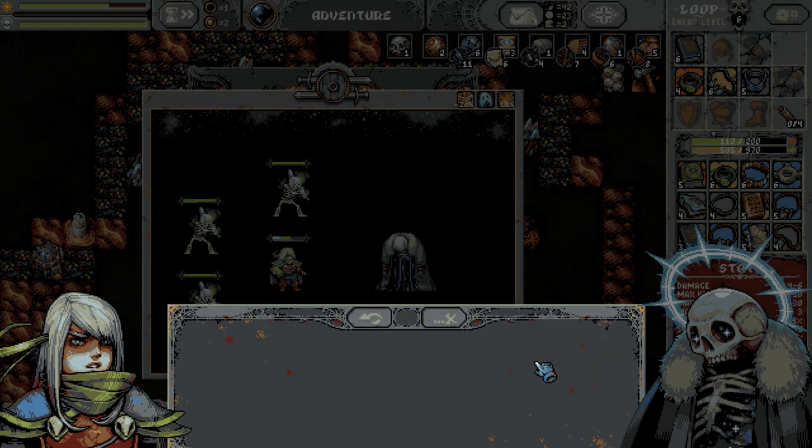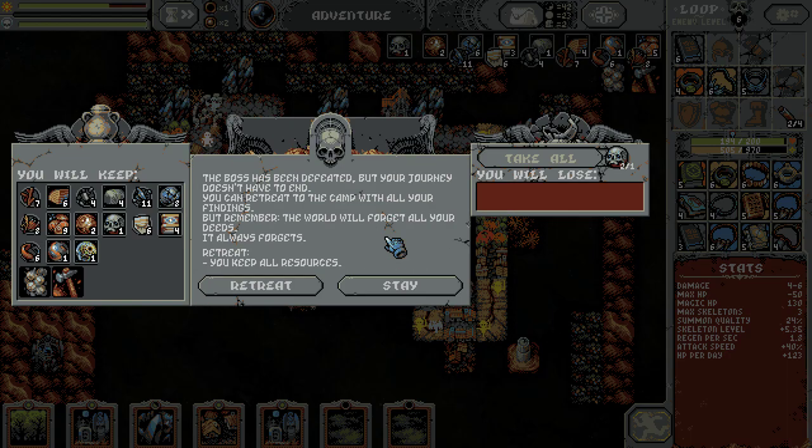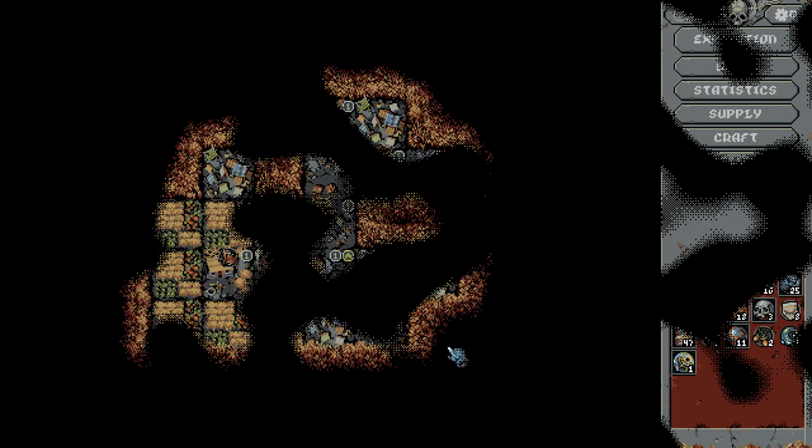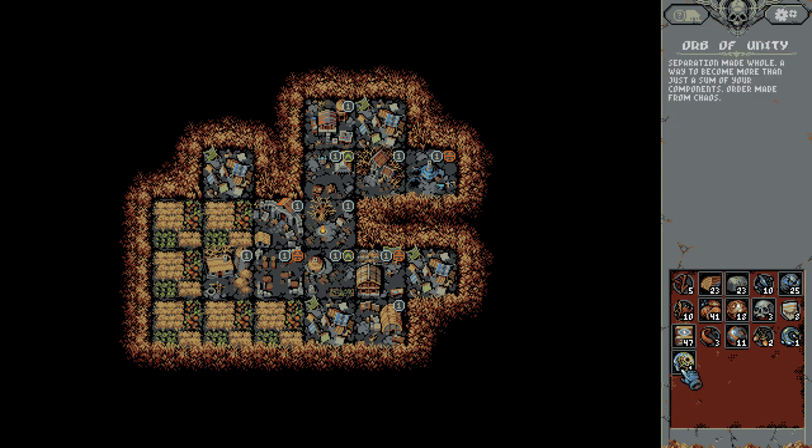Next time we'll try something new on this punching bag. I'll take that, thanks, and I will retreat. Everything we need — not too bad. Orb of Unity. Separation made whole — a way to become more than just the sum of your components. Order made from chaos.